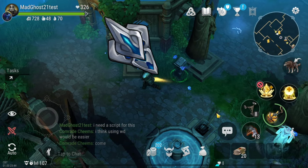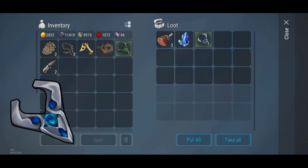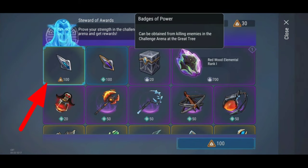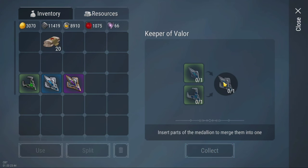The medallion of valor has two parts: a base and a decoration. The base one can be found from red zone chests, but the decoration can be obtained from the steward of rewards by buying two badges of valor. Once you have both, merge them in the statue to get the full medallion.